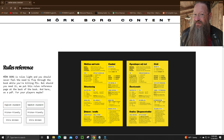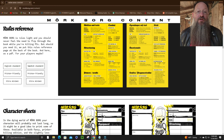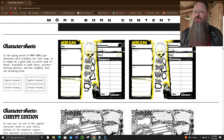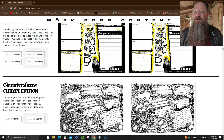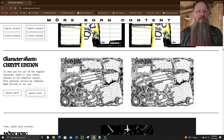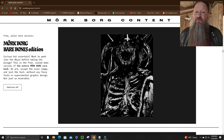Right now I want to show you the awesomeness — I want to give you the content. Direct from Mörk Borg's website, they provide to you for free a rules reference sheet. It's printable and comes in both English and Swedish. They also provide for free character sheets in two different styles: the Basic and the Crypt Edition. The Crypt Edition is very artistic and just very cool looking.